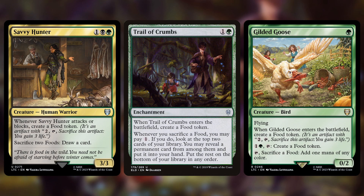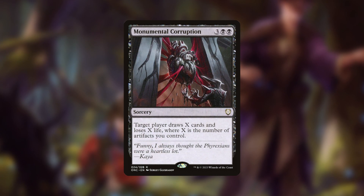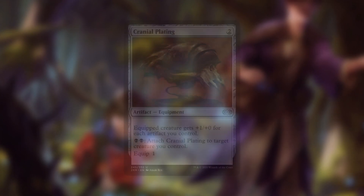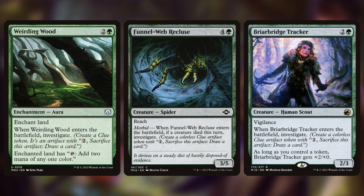We'll be making a lot of spiders, but obviously that won't be enough. We can play a ton of spiders and go wide with them, but what about that artifact component? Well, Shelob creates food tokens out of whatever you kill with spiders, so we want some food support. That's why Gilded Goose, Trail of Crumbs, and Savvy Hunter are all great includes in the deck. But we want other ways to care about them too. Monumental Corruption draws us a sizable number of cards with a downside that's easy to mitigate in a life gain deck, and Cranial Plating gives a power buff that gets bigger and bigger the more artifacts we control. Shelob isn't the only way — we're also running other ways to make artifacts, such as Briarbridge Tracker, Funnel Web Recluse, and Weirding Wood, which create clue tokens that effectively serve as a decent form of card draw.